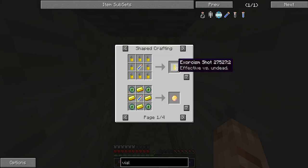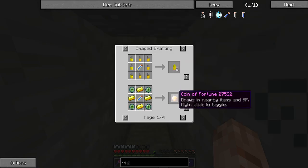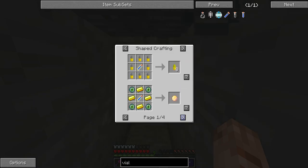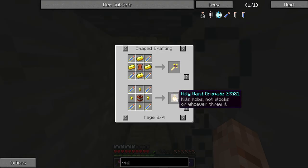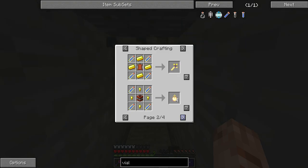It's supposed to have many uses in recipes, so let's see what we can do with it. Exorcism Shot — no. That might be interesting. Cross of Mercy — I'm going to make that.